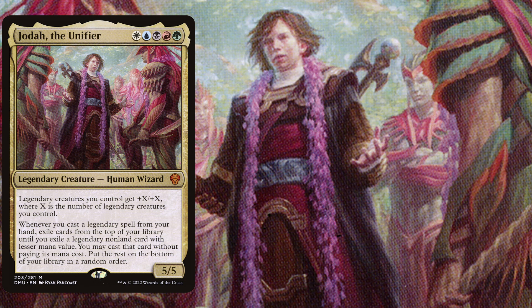Due to the fact that Jodah costs 5 mana and that he is also a kill-on-sight commander, we do first need to ramp heavily to bring him out, and then in the best case immediately cast a legendary spell to get at least some value out of him before taking the risk that he gets removed.